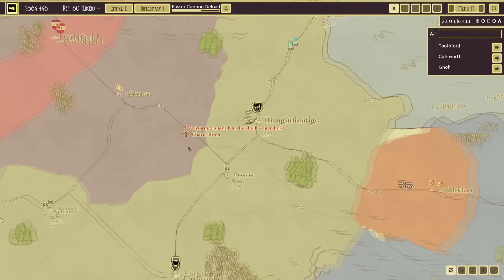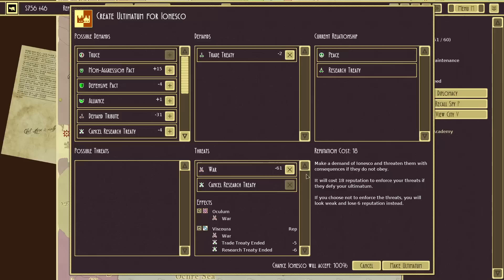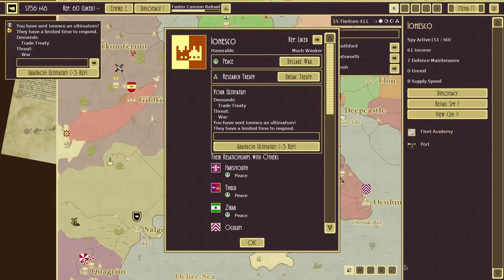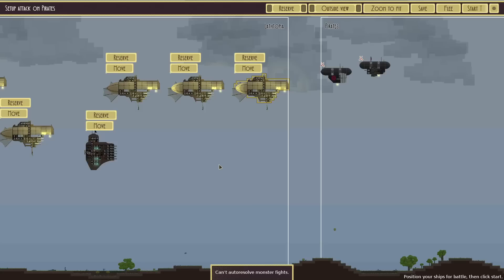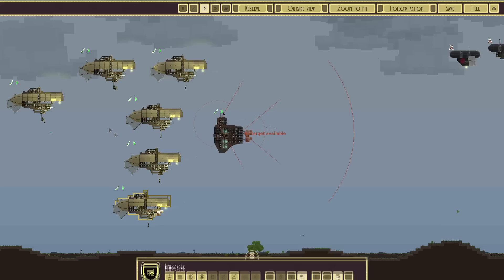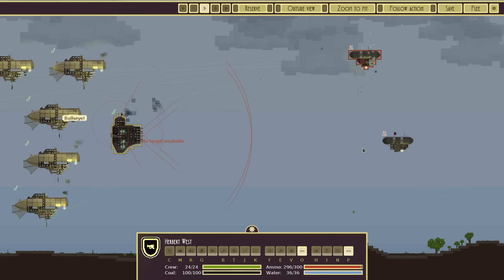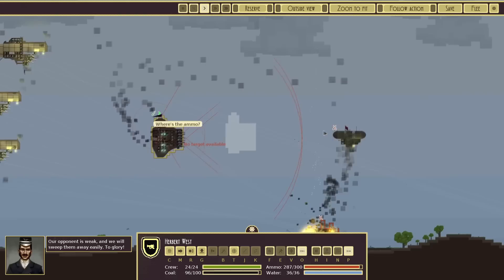Giant bees! A swarm of giant bees has built hives here. I'm getting ready to attack this empire which is currently trying to take over Guildfield. I want Guildfield to be alive and on my side. I'll go to war with you if you do not accept this trade treaty.